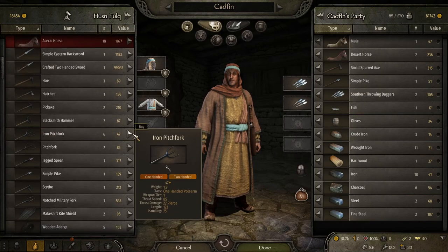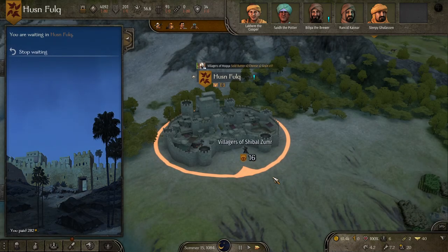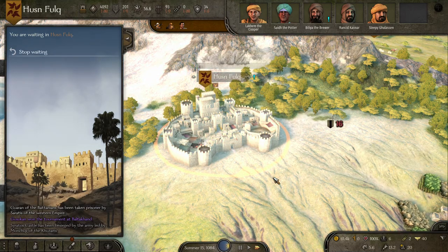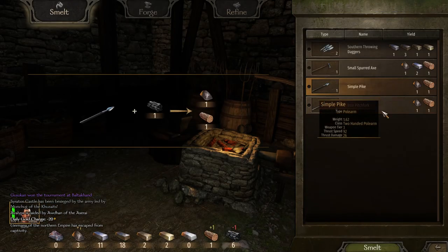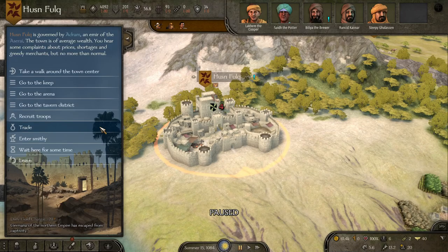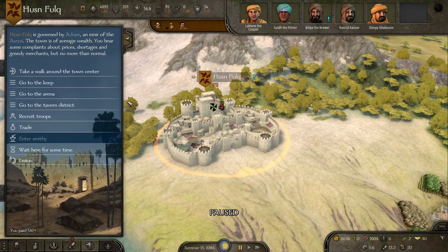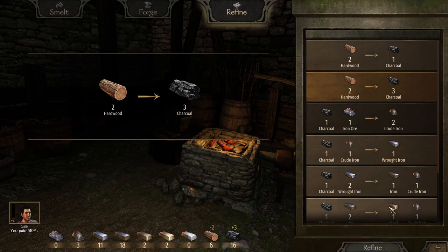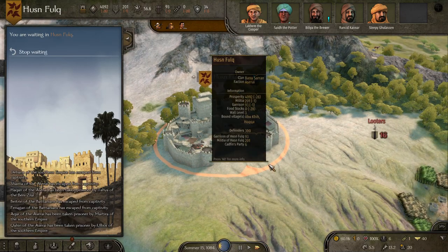Let's break down some stuff. Pitchforks break down into three pieces of wood and they're also cheaper than wooden hammers. So if you have to choose between breaking down wooden hammers or pitchforks for the wood, always go for the pitchfork. Don't go for the iron pitchfork — they're just objectively worse. Wait, I think I bought iron pitchforks. These only give one piece of crude iron and a single piece of wood — they're actually just not good. You want to buy regular pitchforks, which give you three pieces of hardwood.